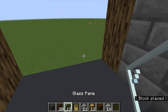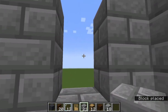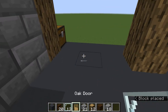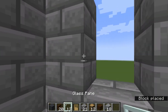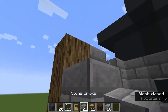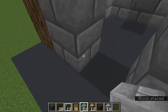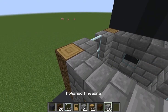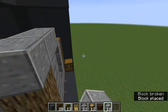Place one glass pane here. You're going to do the same on the other side, but without the top block, and place those glass panes like that. Do the same on the other side. Then place it like this and place the door. Then on the top, you're going to use the polished andesite and place it around the top.